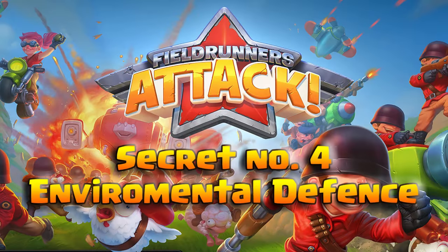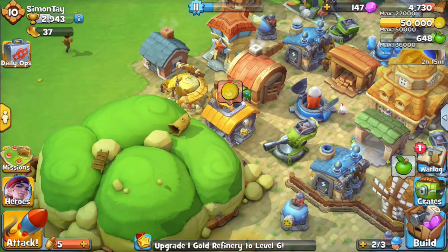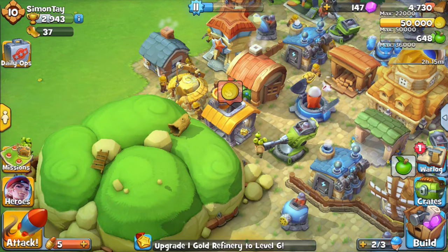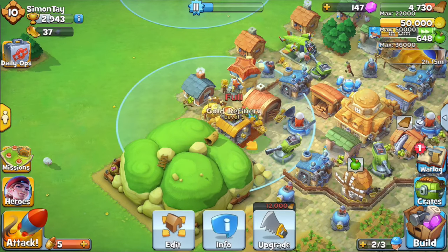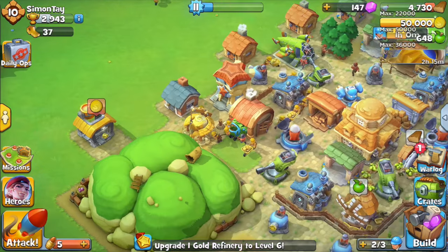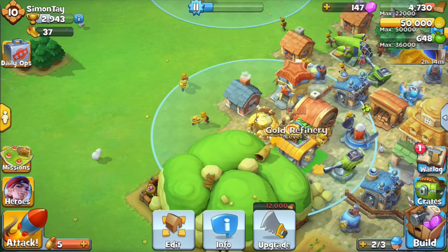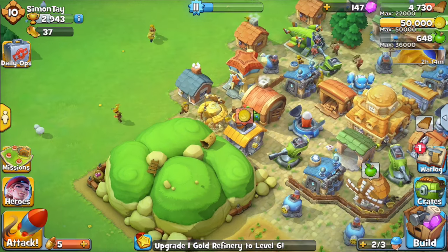The fourth secret tip is to use your environment to defend your base. Use mountain terrain as a natural barrier against the enemy's line of sight, forcing them to go around the mountain to attack your gold refinery. The gold mine also acts as an obstacle blocking a clear line of sight. Together with walls, barracks, and a long-range Gatling gun, this is a very effective way to defend your base.